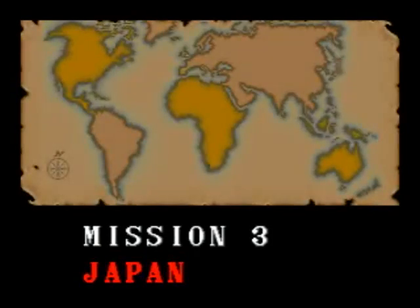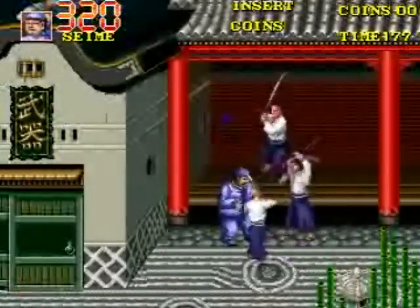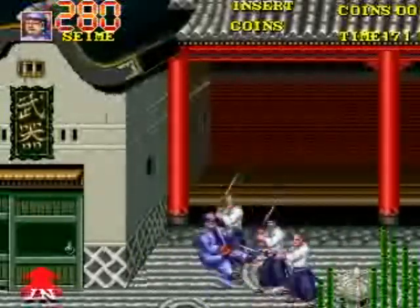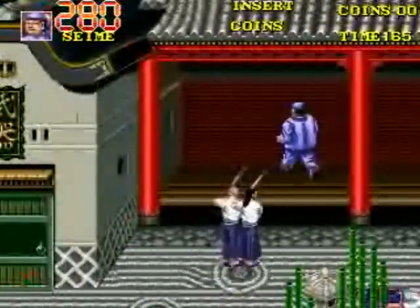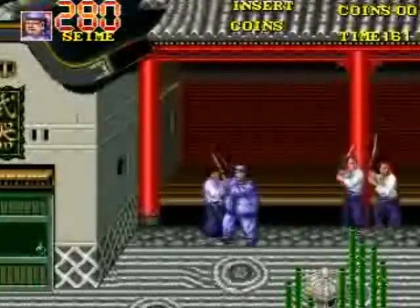So now I go to Mission 3, Japan. The missions are America, China, Japan, Italy, and Egypt. Egypt has a ton of different areas you have to go through. And we have a dojo type atmosphere with bamboo sticks.